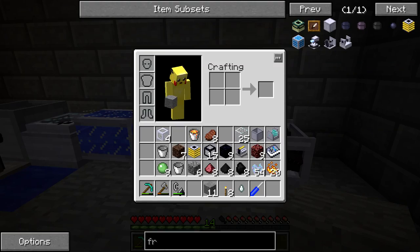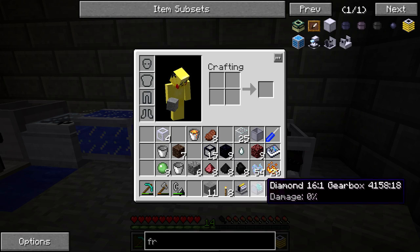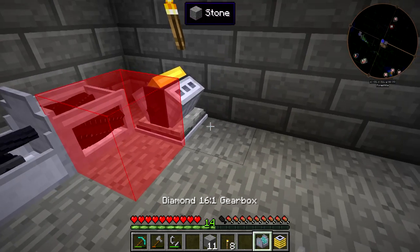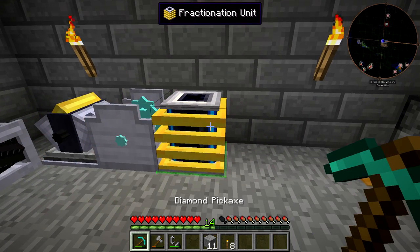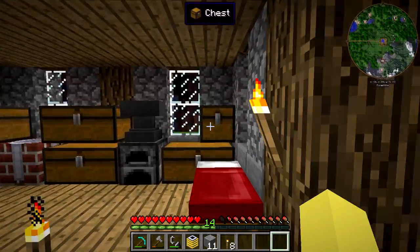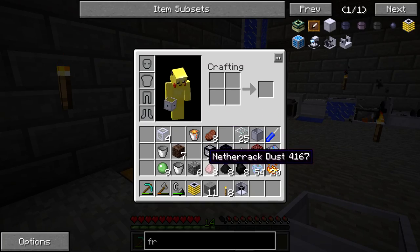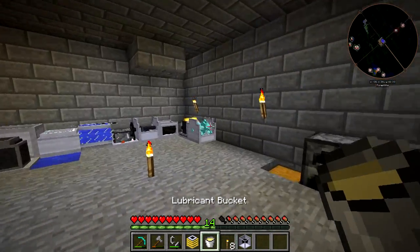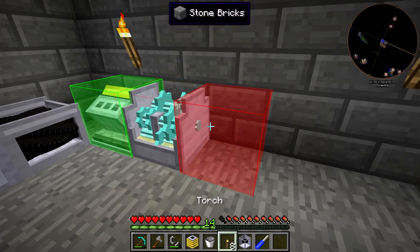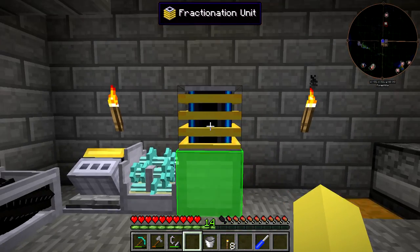What we're going to do now is set up the fractionation unit. It really isn't super important where it goes but we just need room for the gasoline engine, the diamond gearbox, and the fractionation unit. The gasoline engine goes right here, gearbox here. The power needs to go in the bottom of this, so we need to go grab a bevel gear from upstairs. We have two bevel gears sitting up here. We do need to go get some lubricant first before we actually start using that gearbox - don't want to break it. Rotate both of these and the bevel gear needs to go to the south and up.